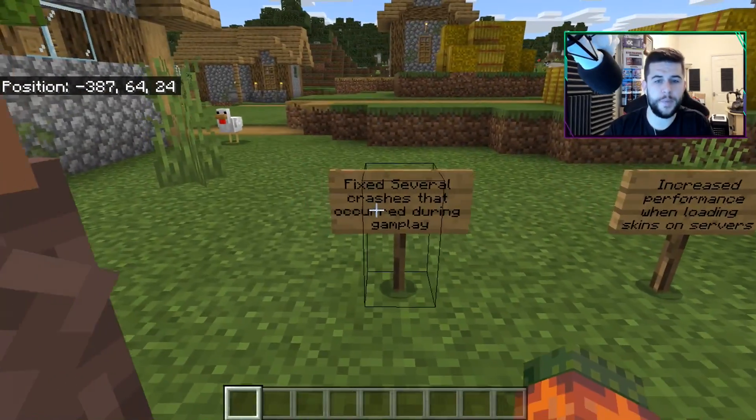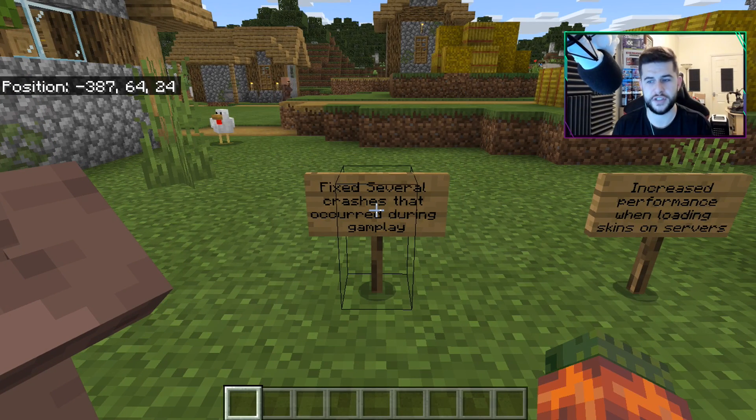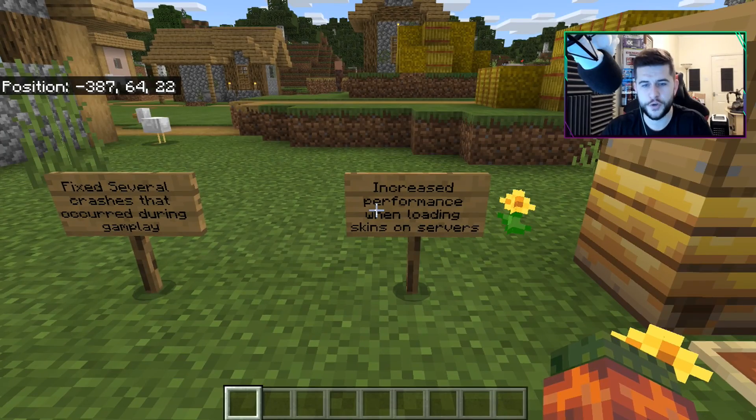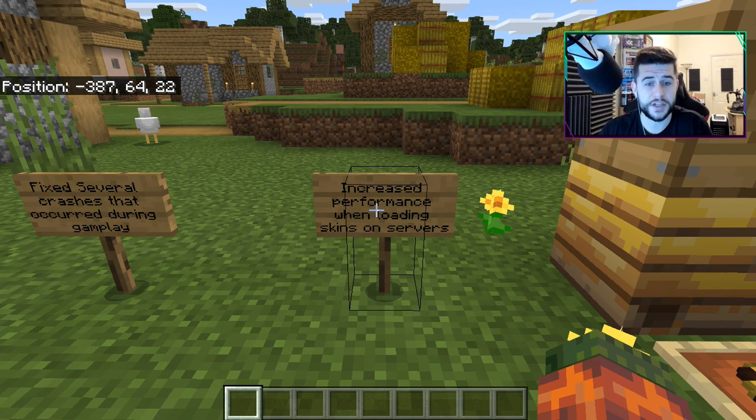Standard for every single beta that I do: fix several crashes that occurred during gameplay. This applies to all versions — iOS, Android, Windows and Xbox and Switch. When your device just closes down on its own — that's just a fix that's happened. Increased performance when loading skins on servers, which is exactly what I showed you. Things just load a lot faster.